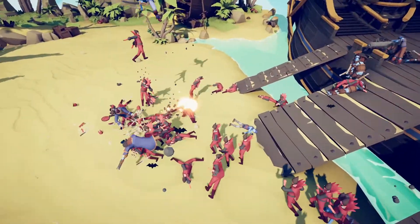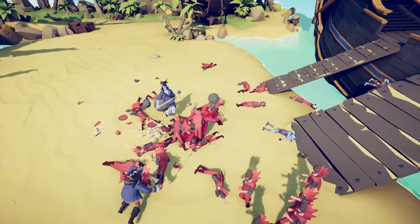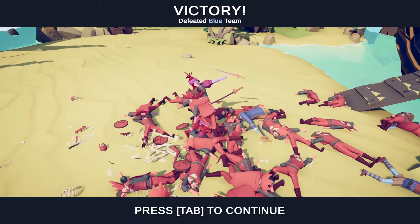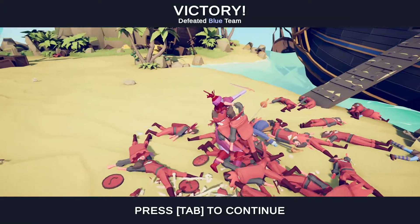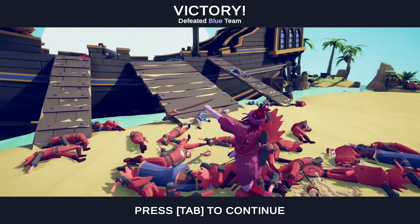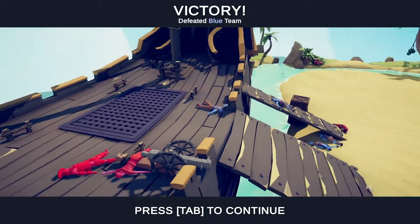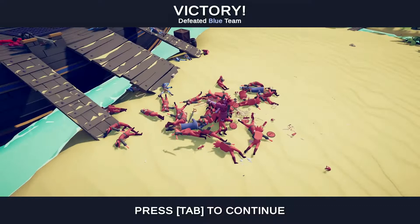I think this strategy is gonna work — trying it one more time. If we can get rid of the person who throws the bombs, maybe we can win. There we go — victory! We took out the bomb thrower right here and got rid of the cannons a lot faster this time. I think that is the final level.